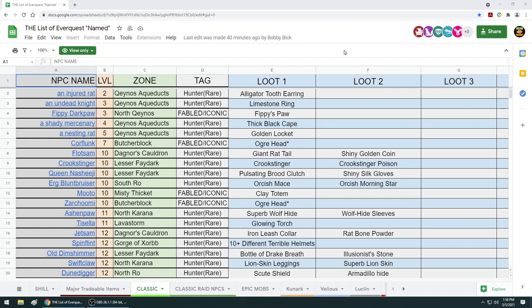What does randomized loot mean? Anything at the same level or similar level can drop another NPC's loot table. We don't know the exact details yet, but why is that big? Let me start here with classic level group gear.